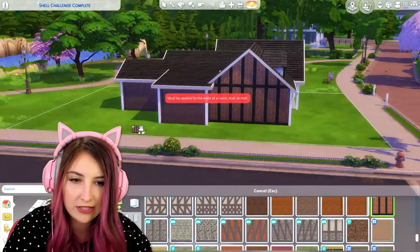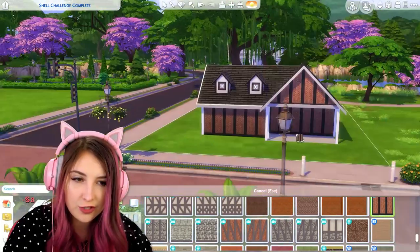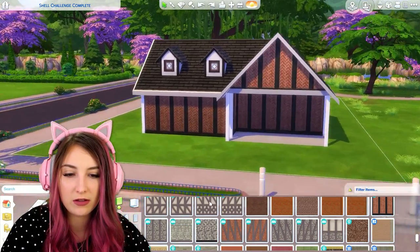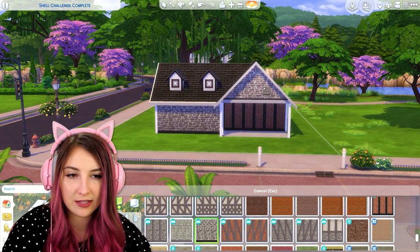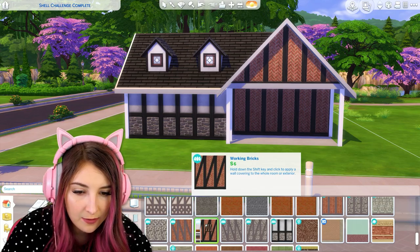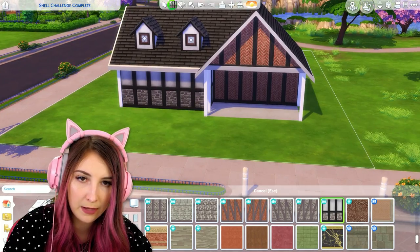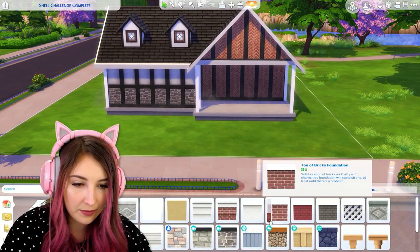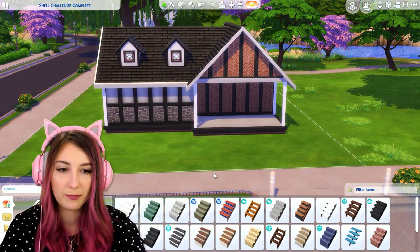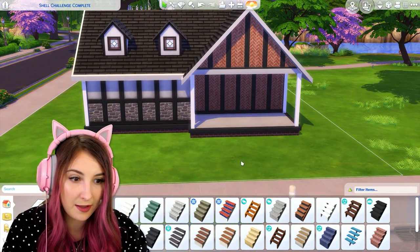We're just gonna ignore the roofs. I might use this wallpaper — I never use it, but I always want to, so I think I'll give it a try. I want to mix it up with some stone as well. Why do they only have this brick and then these? I actually really like the brick one. We got cheated out of the brick. Bada bing, bada boom, I'm done. Let's raise this up and give it a little brick foundation. I think I'm just gonna do the pack stuff on the inside — it doesn't make as much sense for the outside since most of that is base game.